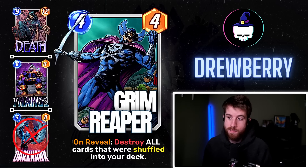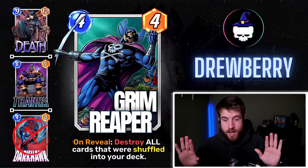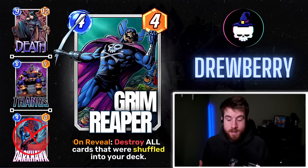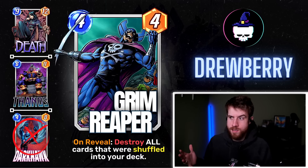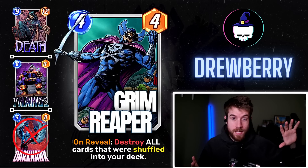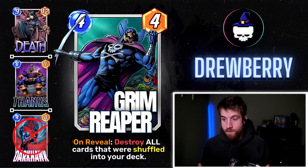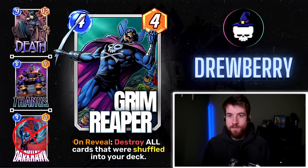By the time you can play Grim Reaper you've probably drawn quite a few stones, so he's only destroying maybe two or three cards — you're not impacting the board or manipulating your opponent. If Subterranean popped up it's great — get rid of those rocks, vibranium from the mines. There are a few applications, but you can't really rely on them, so you wouldn't tech in this card for that purpose.